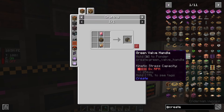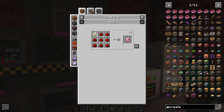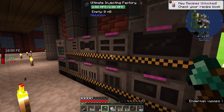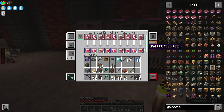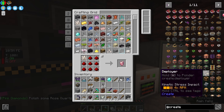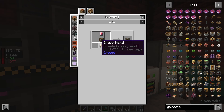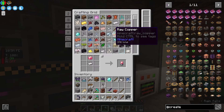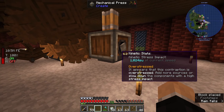Now we should be able to create the brass ingots we need. We might as well craft a handful since we are going to need them for other things as well. We need some brass sheets — we can do this with our hammer or we can set up our mechanical press, which is what we will do. We also need an electron tube, which is made with polished rose quartz, either via sandpaper in the deployer or normal rose quartz through an enrichment chamber. We have a lot of quartz, a lot of redstone, and the ultimate enriching factory, so we will get plenty of rose quartz in seconds. With those, we can make the electron tube and then our brass hand.